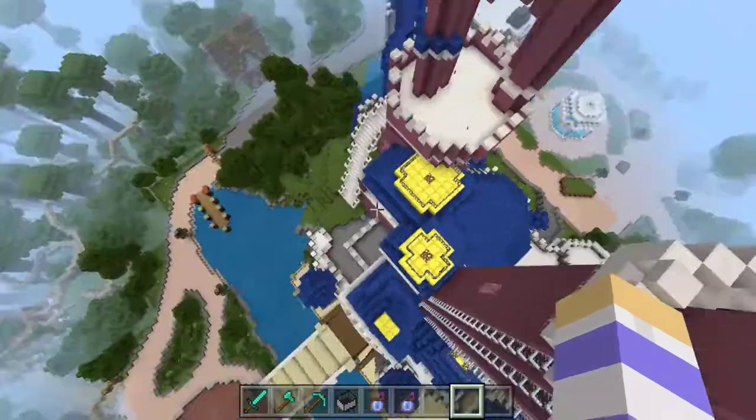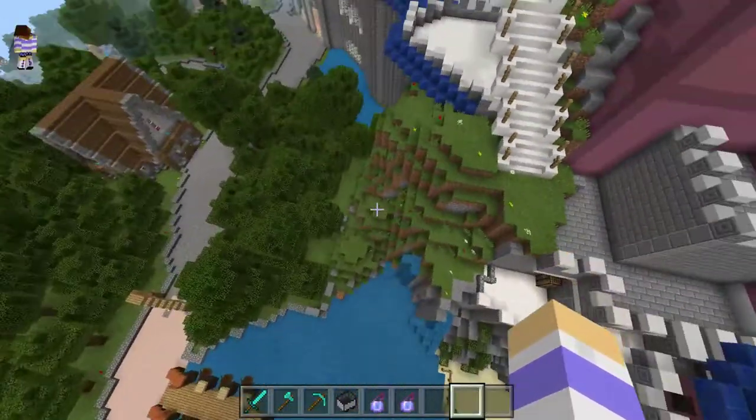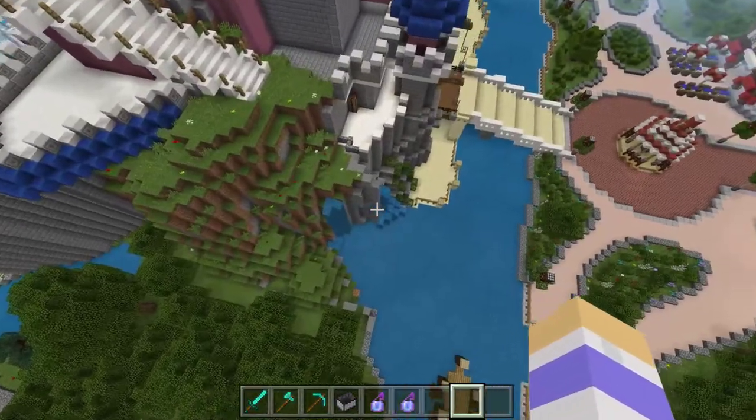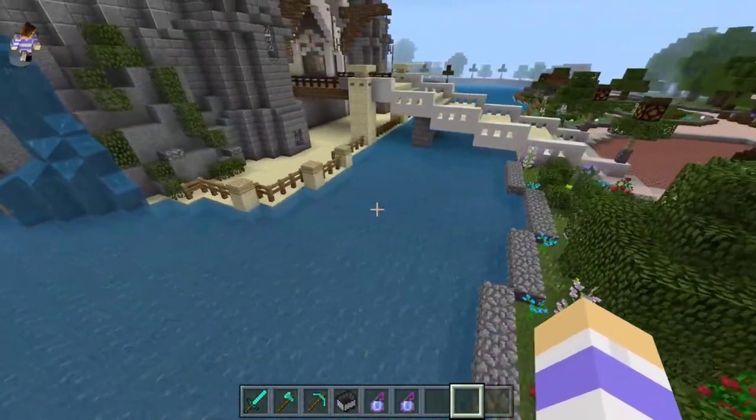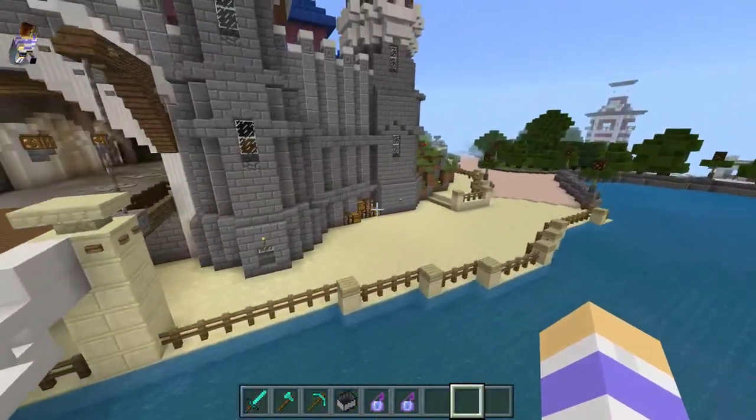Let's check out the bottom of the castle, because they're supposed to be like a cave underneath the castle that has like a dragon. Let's see if we can find the entrance to that.